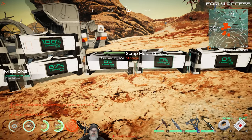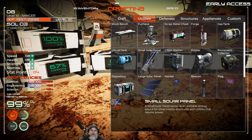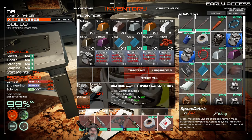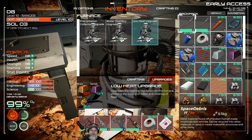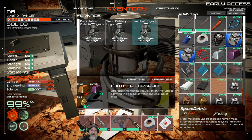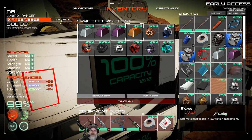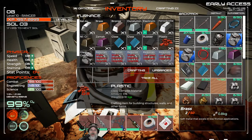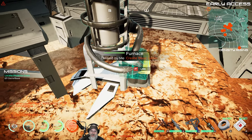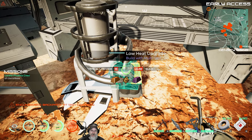Before we go hog wild with more storage, let's get this low heat upgrade done. We're missing one thing — brass. Wait, I thought we had brass. There we go — low heat upgrade done. Now we can cook meat!